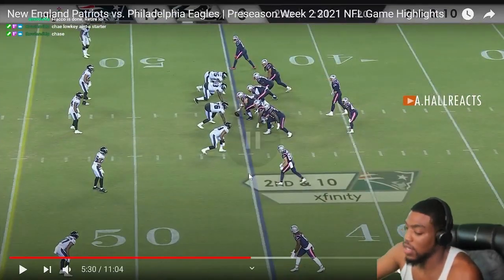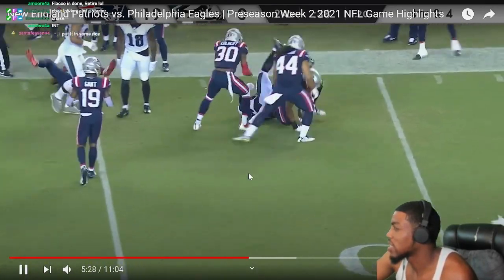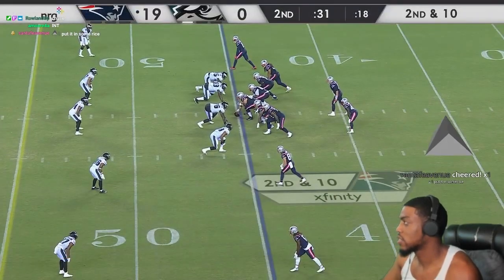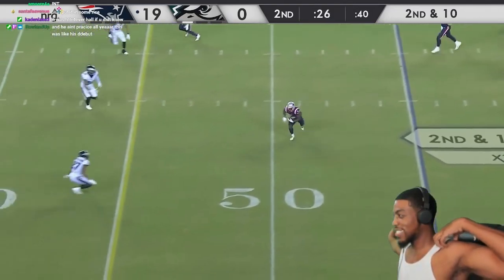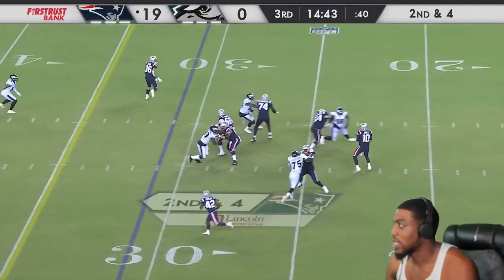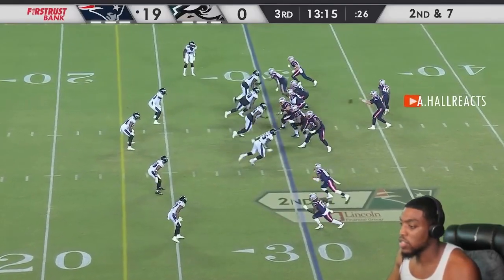That was nice, I like that. Who's the corner — number 29? Put in some runs. Scramble trying to get out of bounds. They're killing him with the check down, I ain't gonna lie. Chase is lowkey on the starter level.